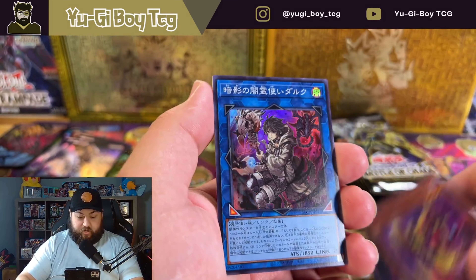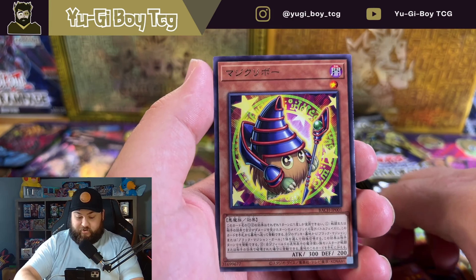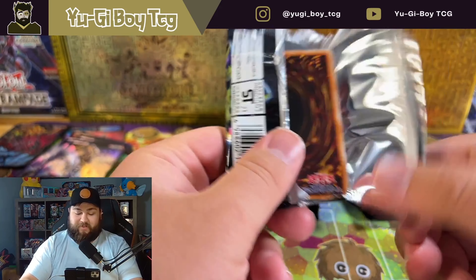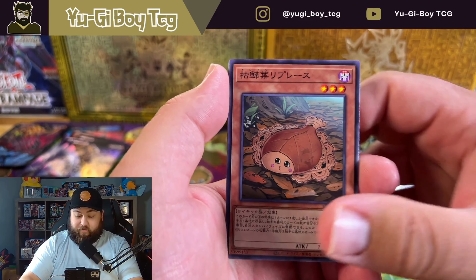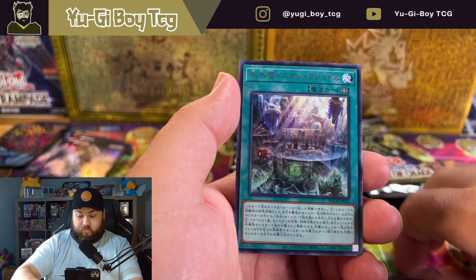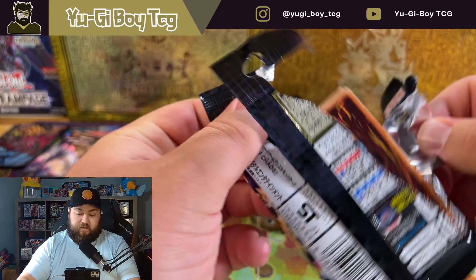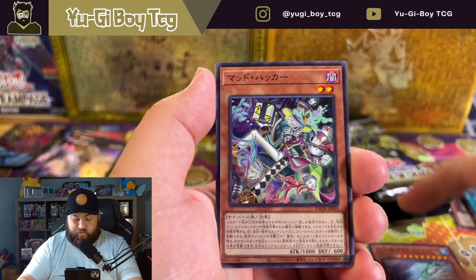Oh, Dark Charmer! That's a very expensive starlight. It's so much harder to remember card names when you know them in English but have to recall them for Japanese or Korean openings — that can be very difficult. Nothing big in that pack though. In the US TCG you get one super rare in every single pack unless you pull an ultra rare or higher which takes its slot.